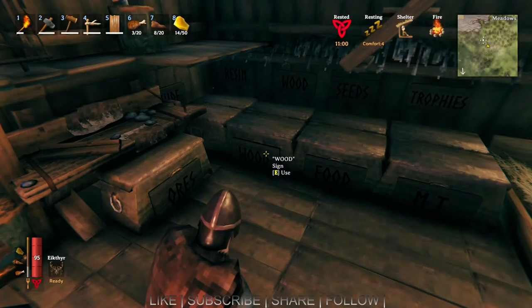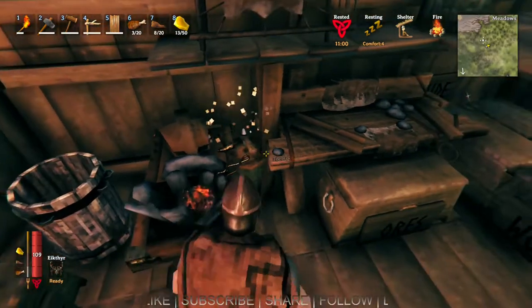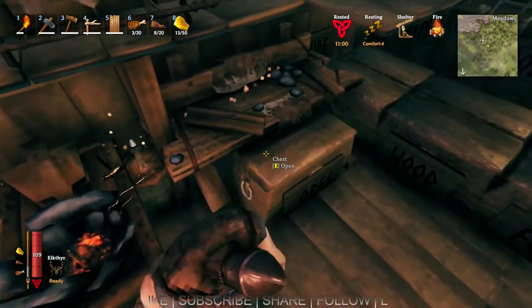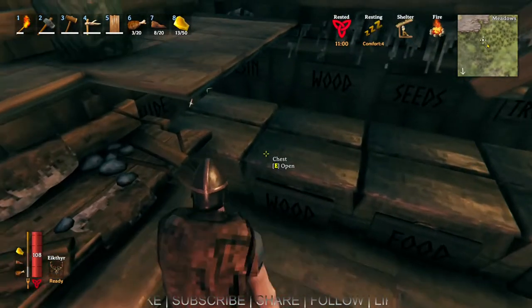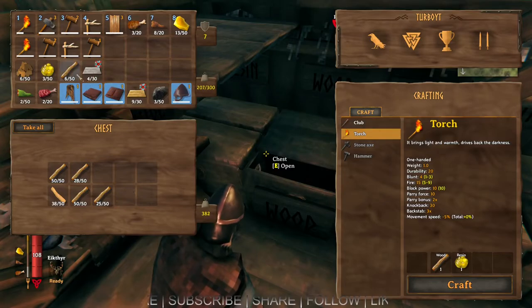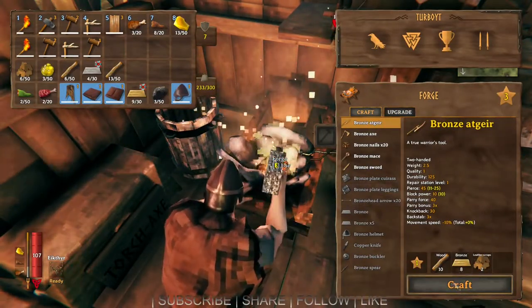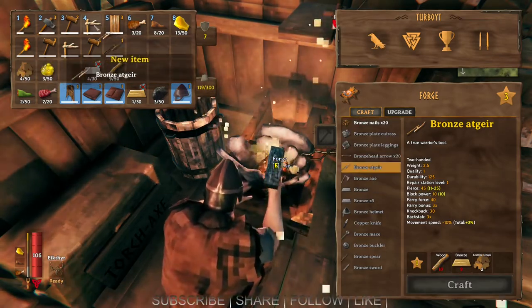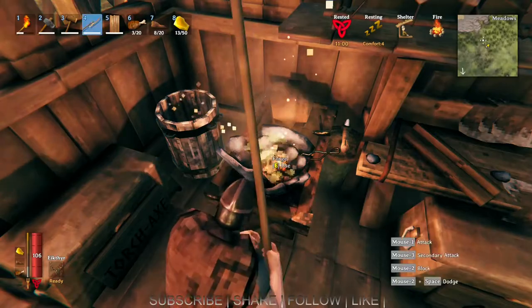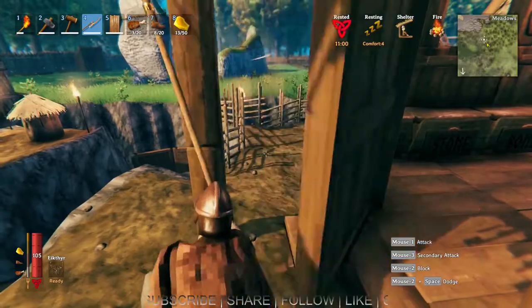Okay, after several deaths and several boat trips — I've had to make two boats to go back and collect my body because I keep dying — I finally have enough to make this weapon that I can't pronounce the name of. So we're going to do that and make this thing and I'm going to try it out. I need eight bronze and I only have nine, so wow. I'm going to take this baby out. Look at this thing — it's fancy.